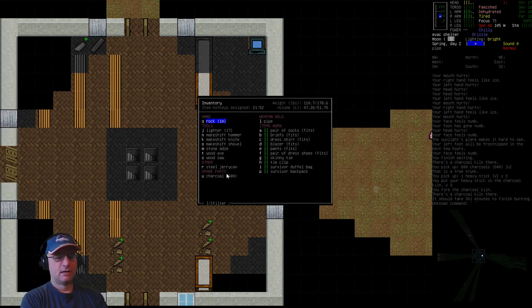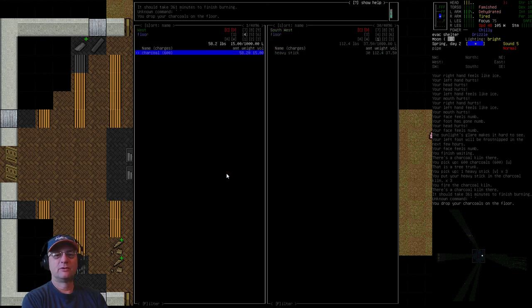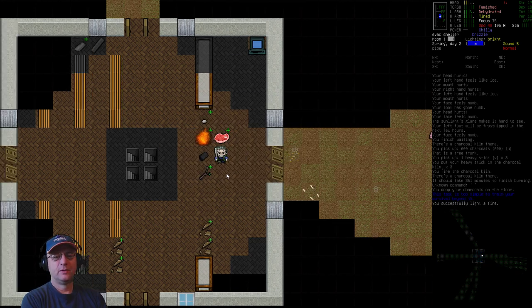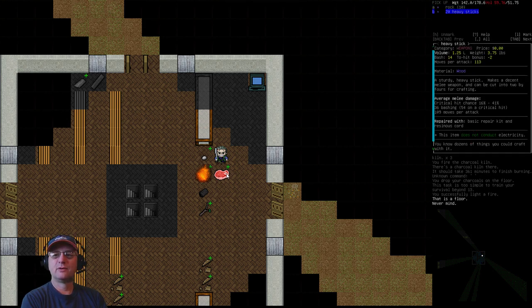Now that we're back in base, we've got our supply of charcoal. I'm going to drop that on the ground so we can see it, then shift some sticks onto our brazier and light it up. The next important thing we need is a smoking rack. I've got the raw materials right here — rocks and sticks.